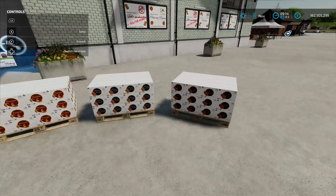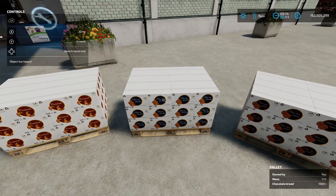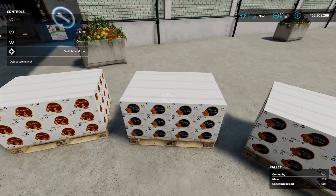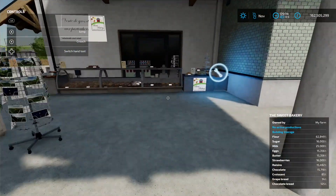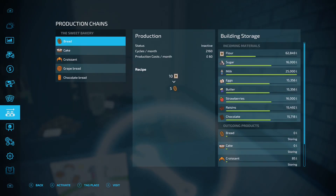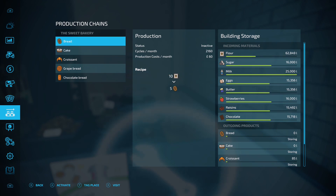The things it's going to be making: we've got grape bread, chocolate bread, and croissants. I thought chocolate bread — wasn't that pain au chocolat? I had some of those for breakfast this morning. You've got your production chain menu just here. It'll make the standard bread and cakes no problem, but look at the cycle count — cakes has 192 cycles a month, bread is 2160, that's going to bang that out no problem.